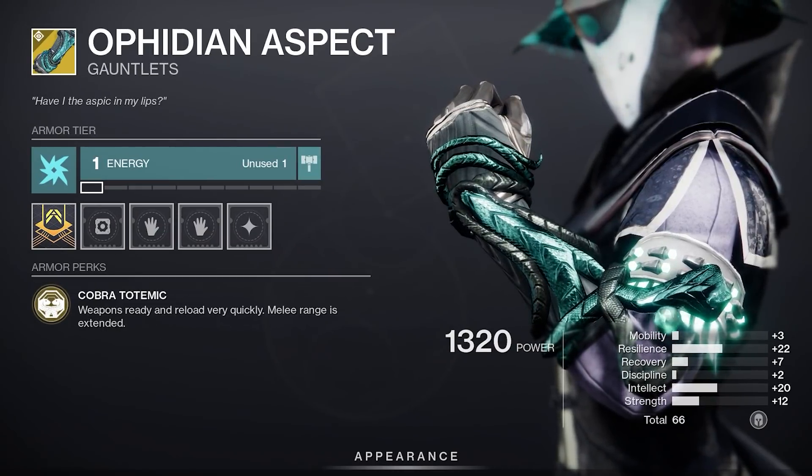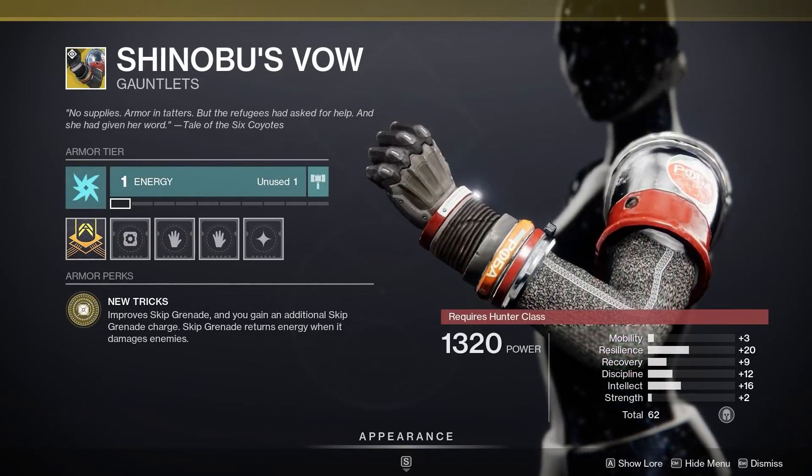Wish the Ophidian Aspect had a different breakdown, but it's a high roll overall. Syntho and Shinobu are not bad drops either, depending on what you're trying to spec into.